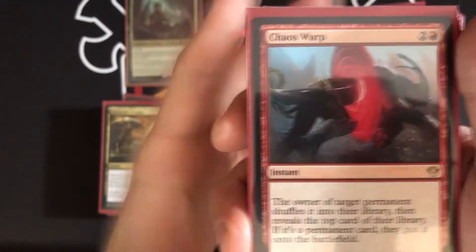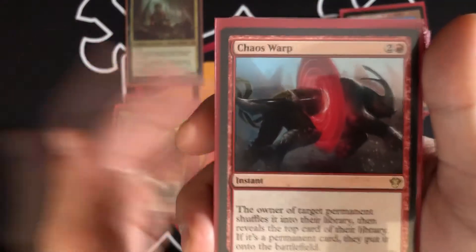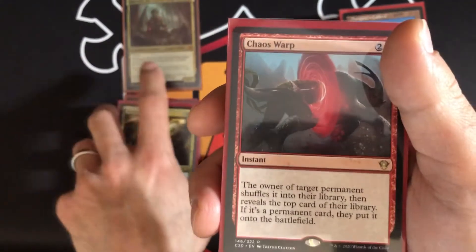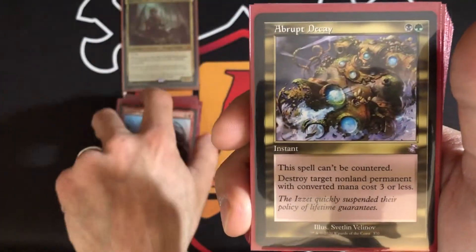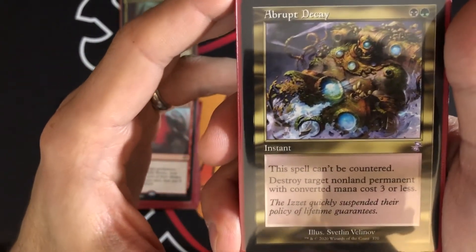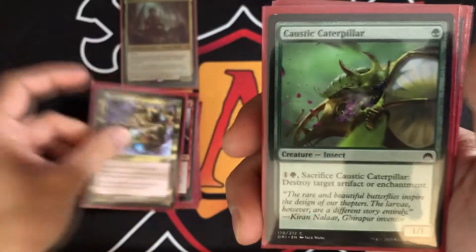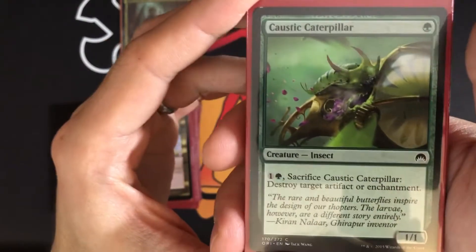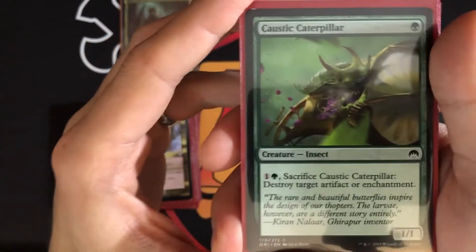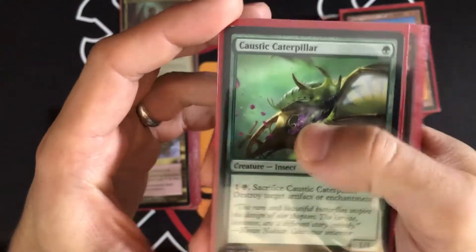You can Chaos Warp someone's commander — it goes to the command zone, they shuffle the library anyway, and reveal the top card. If you're playing against a storm deck they'll just reveal an instant or sorcery, which is even better. Abrupt Decay can't be countered and destroys any target non-land permanent with mana value three or less. Caustic Caterpillar — pay two, sacrifice it, destroy target artifact or enchantment. You can bring it back with Meren and just keep doing it every turn.